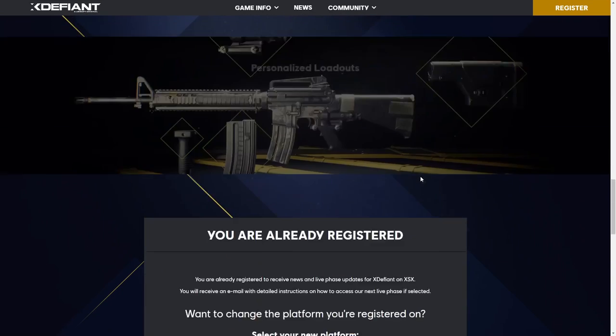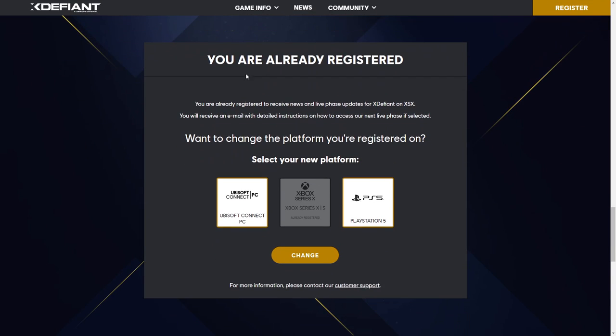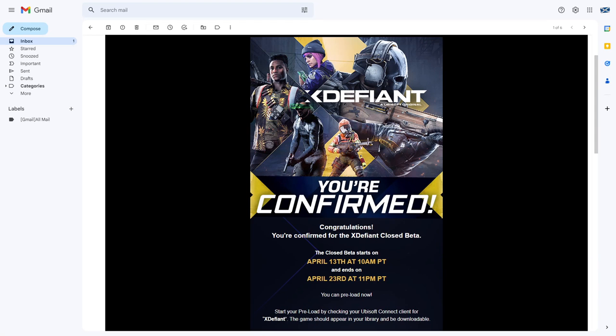You can register here — I've already registered, as you can see. You can connect yourself to the Ubisoft Connect and select a PC, PlayStation 5, or Xbox option. Then you get a confirmation to your email: 'Congratulations, you have now been confirmed for the X Defiant Closed Beta April 13th to April 23rd.' You can see here that's me — I'm good to go and I'll be able to go into my client and download it.